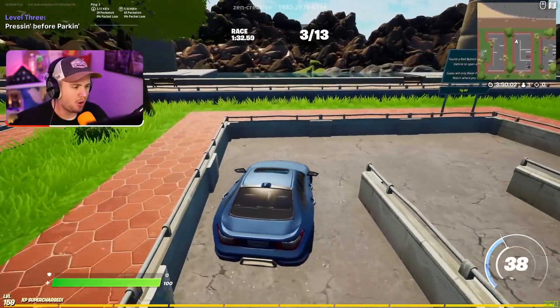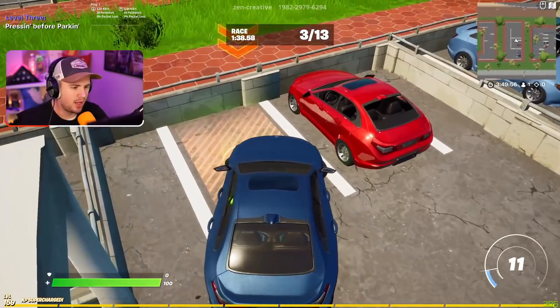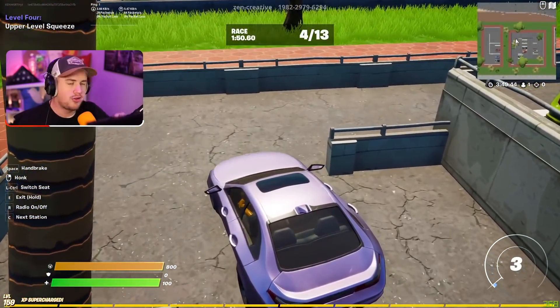So now we just gotta get a nice parking job. Look at us go. And just like that, ladies and gentlemen, we have now arrived at McDonald's. Put your order in the comments below — what would you like? I personally would take a 10-piece chicken nugget with a fry and a large Dr. Pepper. Put your orders down below in the comments.